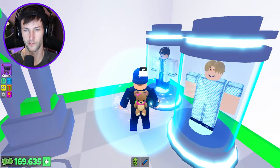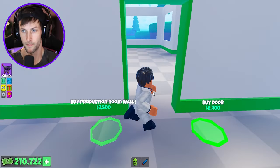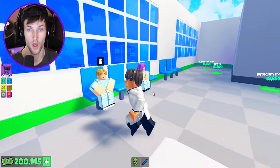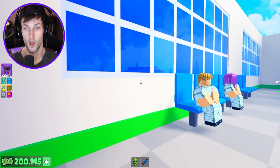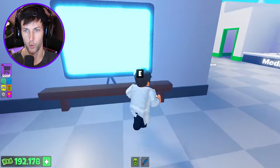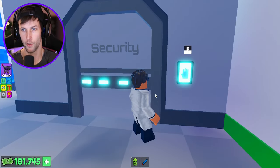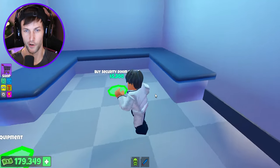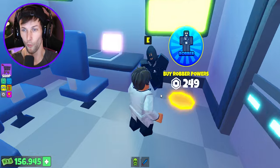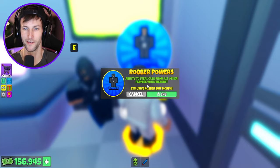I was just really trying to save some up. We got production room walls. Someone's on a helicopter right now — that means we can get one. Look at the helicopter! We need to get to the roof quickly. Turn this TV off — no TV, please. Security room — open this up. Security room desk — this is so cool, the security room. By the robber — dude, that would be so crazy. Ability to steal cash from all other players when nearby.